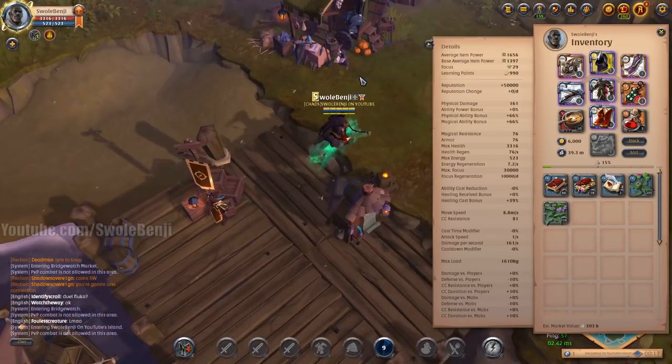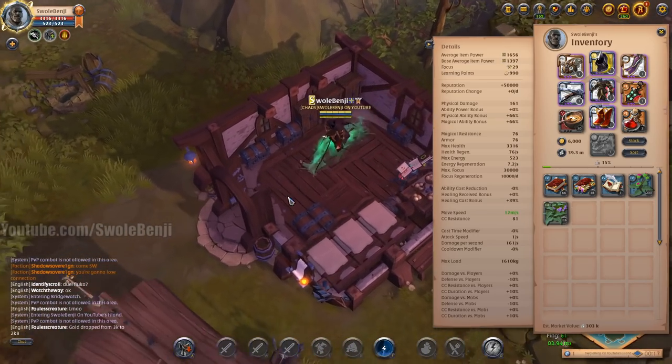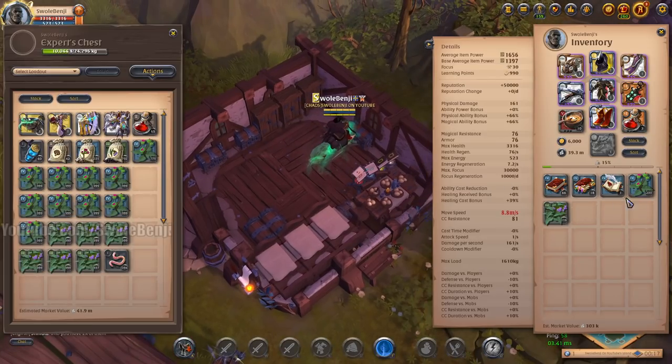I hope you enjoyed my little farm adventure. If you're a new player, you should get your farms going. Once you get premium, you can upgrade your farms to a tier 4 island — that's the most cost-efficient way to have islands. Thanks for watching. As always, be a bro and stay swole. Make sure you return your shopping carts.